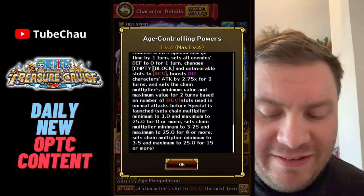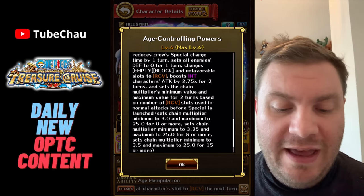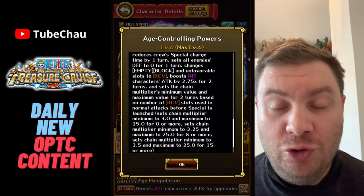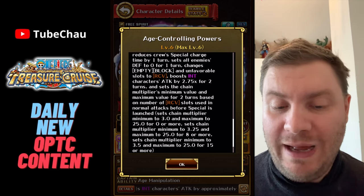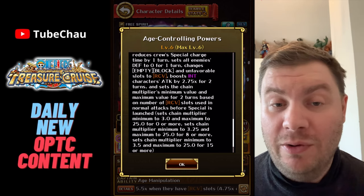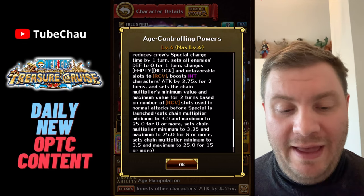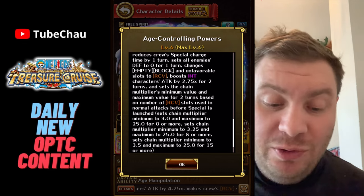The other change is that before Bonnie had a one-turn chain lock, and this has been changed to a two-turn chain boundary. And that's a very big deal — chain boundary is a much more useful buff in general, and we also have the fact that these are two turns.